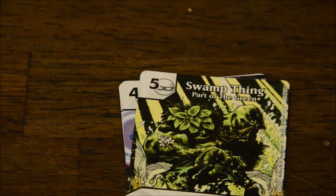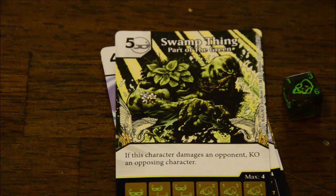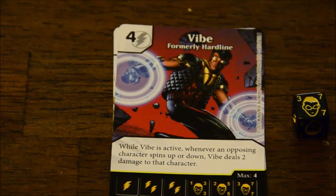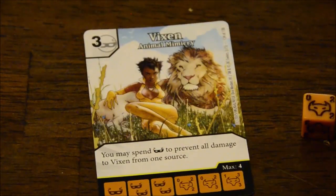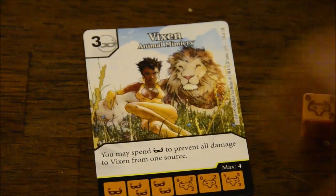Swamp Thing, one of my other favorite comic book characters. And then Vibe, who is actually a character on The Flash as well — people are wondering whether or not he's ever going to gain his Vibe powers in the show. And then finally, since we went in alphabetical order, there is Vixen, who I was unaware even existed, but she seems neat. So I just wanted to show you which characters you can expect to see in the set and which equipment. That's DC Dice Masters — let's get to my final thoughts.